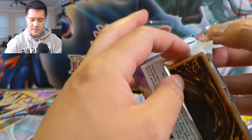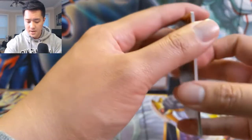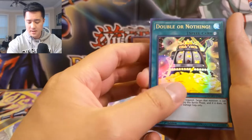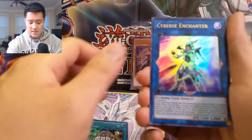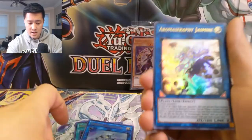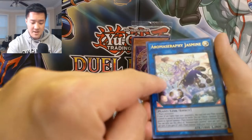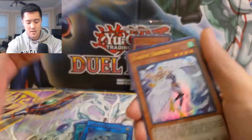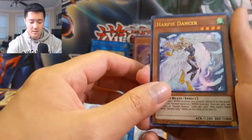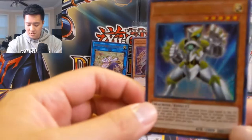Let's see, is there anything else that's really big that we haven't pulled? I feel like those are the main ones. Alright, so for our first pack we have a Double or Nothing, a Cyber Enchanter, Aromage Jasmine — I think this one's pretty good as well — and then a Harpy Dancer. Oh, Galaxy Soldier! Alright, this is the first time I pulled him.